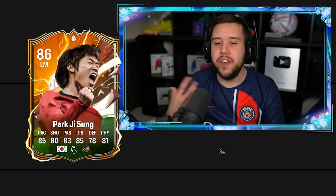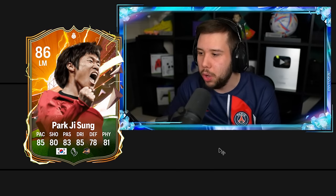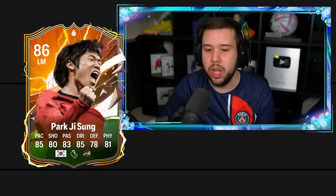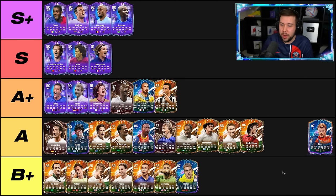Parkjusung — there's something there. He offers you pace in the midfield, doesn't feel terrible on the ball, and offers an okay amount in that midfield. I'm going to put Parkjusung in the A tier. Risa — okay as well. Not an amazing fullback, not a terrible fullback. I'm also going to stick him in the A tier.